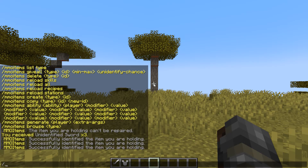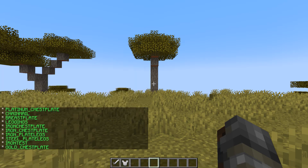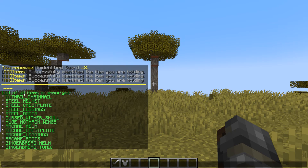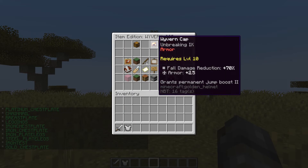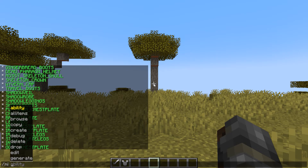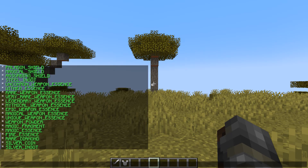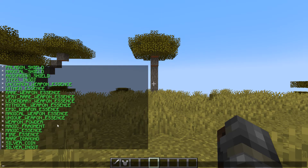Now you can do slash MI item list by type, so let's go armor. It will show all the armors that are currently created, and we can just click one to edit it. And then slash MI all items will show all the items that are currently created.